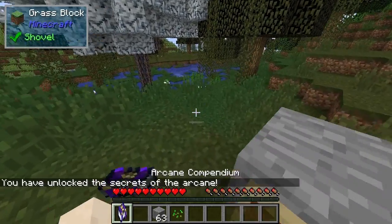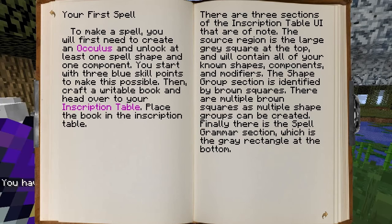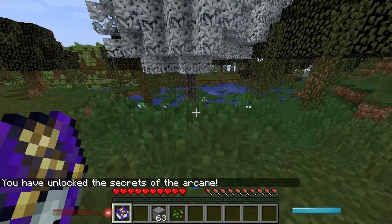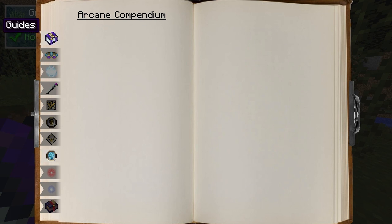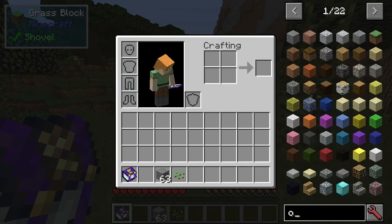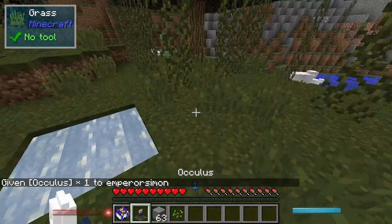So once you do that, you've unlocked the secrets of the arcane. You also need to create an oculus. This looks like stuff is still locked — I was having trouble trying to see if I could do this in creative. I think once you do that, you might be able to do this.